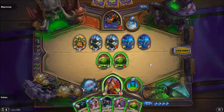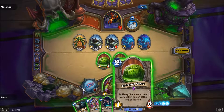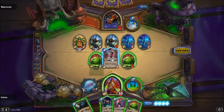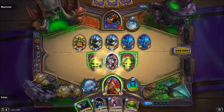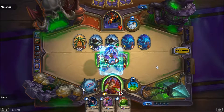I could Defender of Argus and then Shadow Step it back and play it again next turn, because then I can buff that thing and make cool things happen. So let's do that — Defender of Argus. Now let's pull it back because it can do cool things.